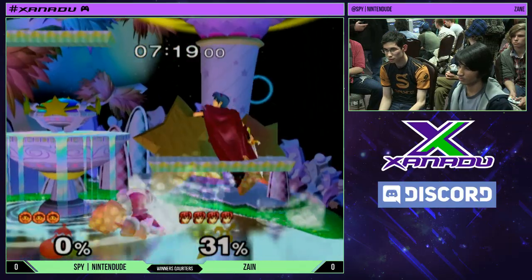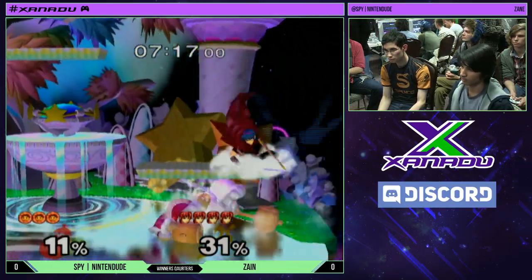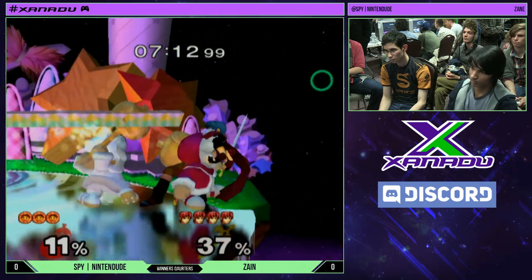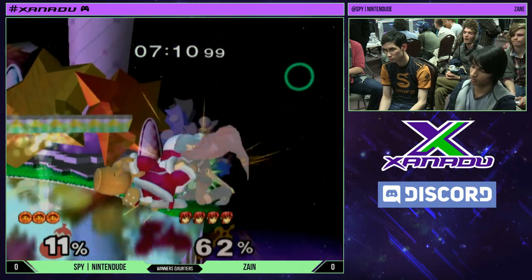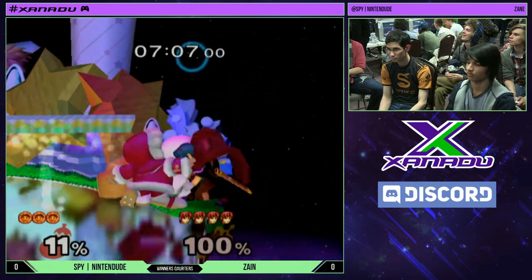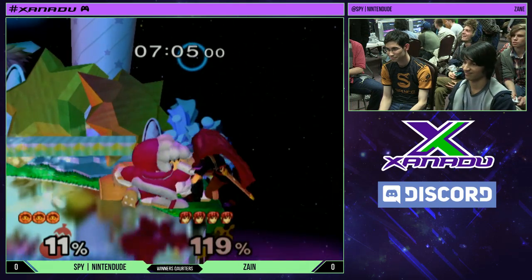Zane had a great first stock. He did what Marth has trouble doing — separating Nana — and got the down air. This is where it gets rough, though. Nintendo had really recently been working on the handoffs, but this is what happens.